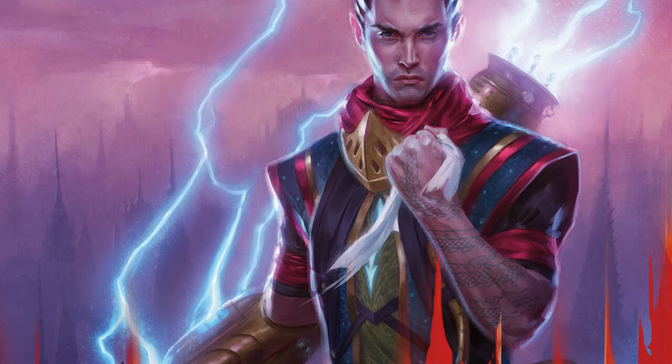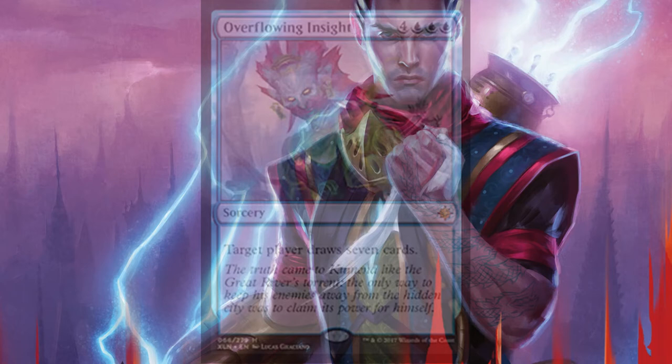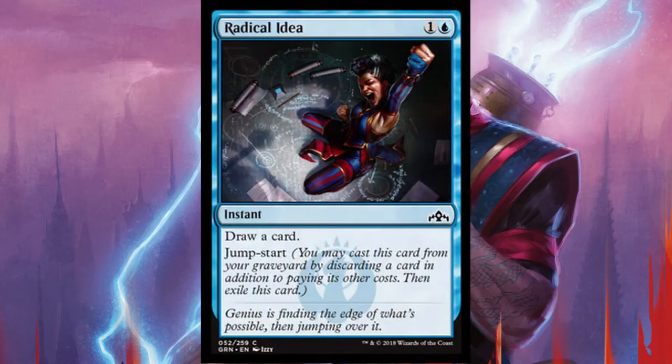To dig through your deck, you can cast Overflowing Insight — a sorcery for 3 blue and 4 which you can cast with Omniscience, and it will draw you 7 cards. Some additional draw spells are Radical Idea, an instant for 1 blue and 1 with Jump Start that allows you to draw a card, and then cast it again from your graveyard by discarding a card and paying its mana cost.